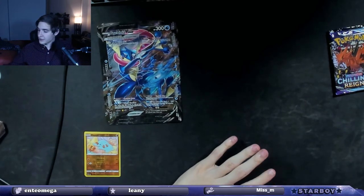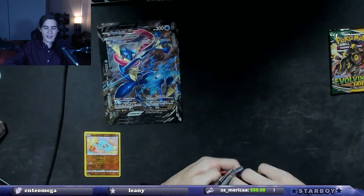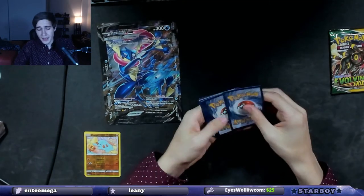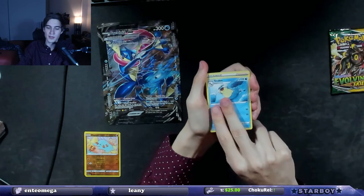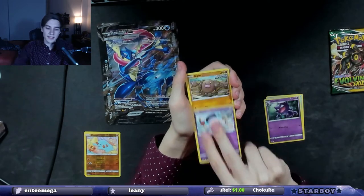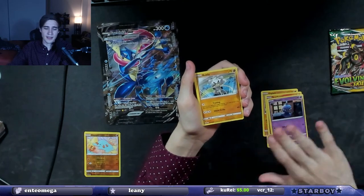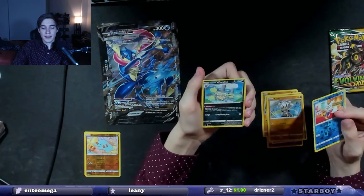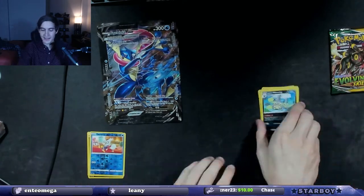We'll see if Chilling Reign gives us luck like it did last time — because last time it gave us the fire. But it doesn't look like that's going to be the case this time. There's the code card. So far we are 0 for 2. Seeleo, Clarita, Haunter, Inkay, Diglett, Scorbunny, Shuppet, Kubfu, a Delibird Reverse Holo, and then Galarian Weezing Non-Holo. 0 for 3.